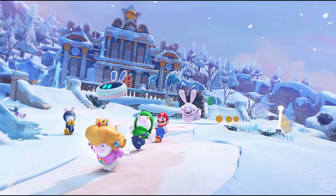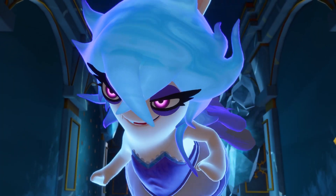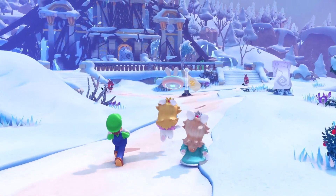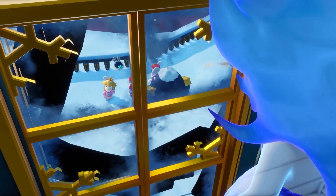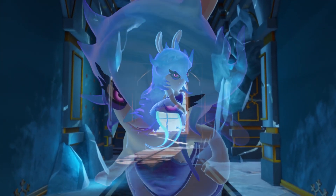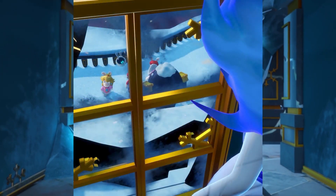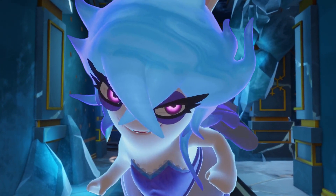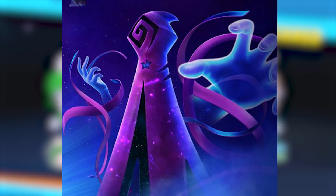And listen, this castle definitely needs saving. In addition to being covered with Cursa goo at various points, we see at the end of the trailer that inside lurks this crazy-looking ghost. Given the villainous look in its eyes and how it's peering at Mario and gang talking to a friendly Rabbid, could this creature be a villain aligned with Cursa?